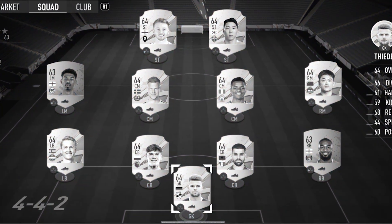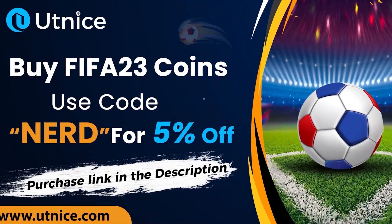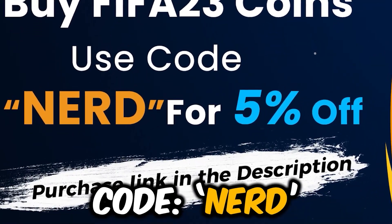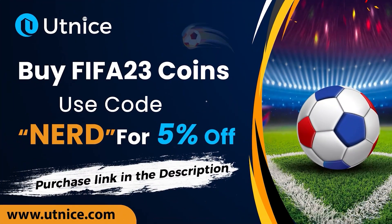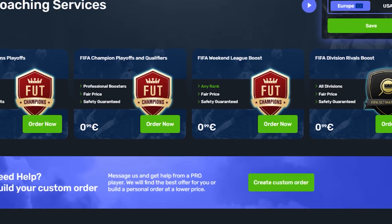Are you struggling to win games with your team? I've got a solution for you. Head over to utknice.com for cheap, safe, reliable coins and use the code NERD at the checkout for 5% off your order. Link is in the description down below. For any help with completing your weekend league as well and coaching for Fever, check out skycoach.com and use the code NERD at the checkout for a discount on your purchase.